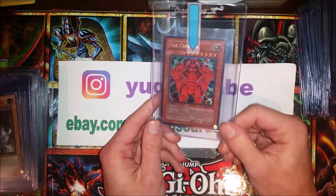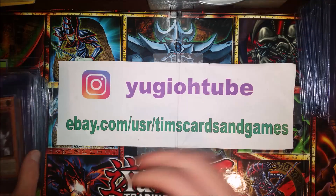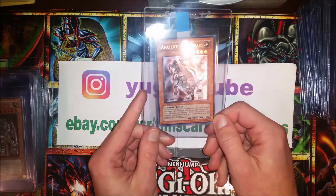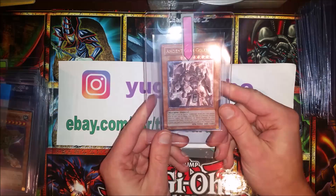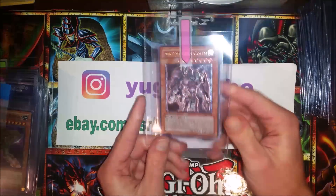Now for Rise of Destiny: The Creator, Ultra Rare — not an Ultimate, so kinda disappointing there. Ancient Gear Beast, Ultimate Rare, first edition. The Lost Millennium — sticking with the Lost Millennium. Ancient Gear Golem Europrint, first edition, Ultimate. Pretty sweet.